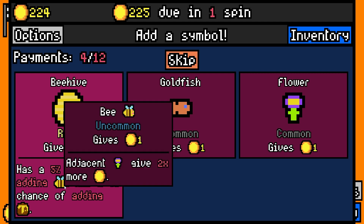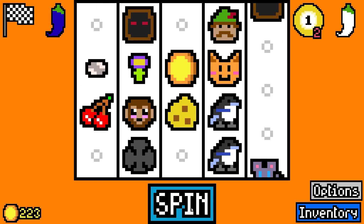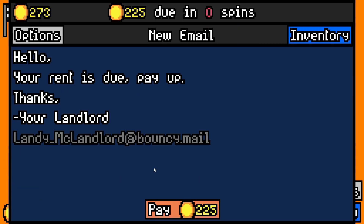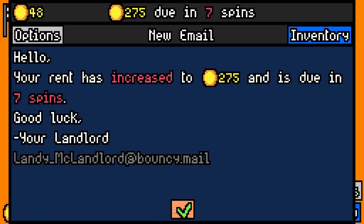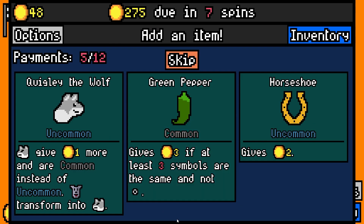Beehive — five percent chance of adding bees and honey. Though I feel like that could choke your deck full of bees pretty quick. Let's just do coconut.